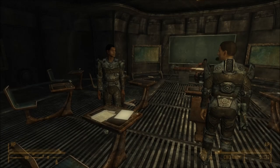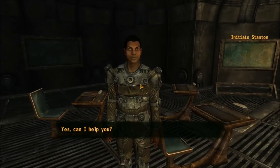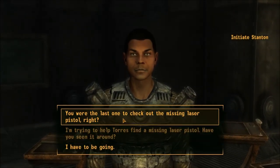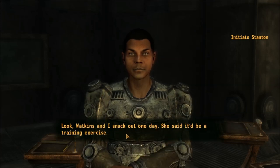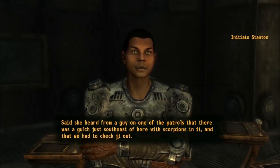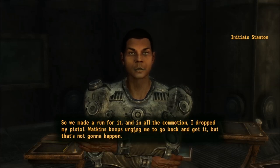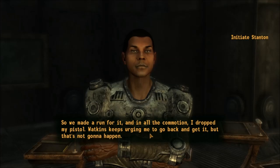Now to find Initiate Stanton, you can usually find him in the classroom on the same floor right here. If he's not there, he's probably wandering around, or it's nighttime, so wait till daytime and you'll be able to find him. Ask him about the laser pistol — he'll tell you that him and his friend had snuck out the other day and they were going to Scorpion Gulch to fight some scorpions, but there were too many, they got overpowered, and he ran away dropping the pistol.